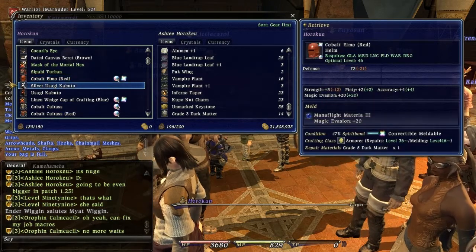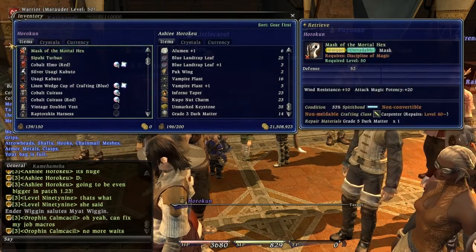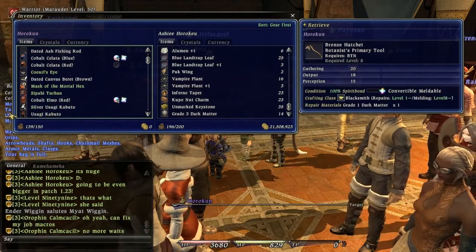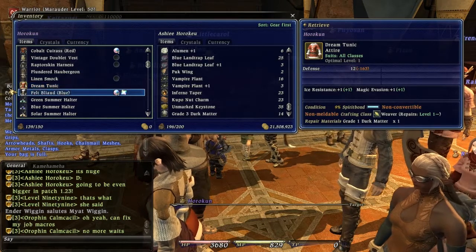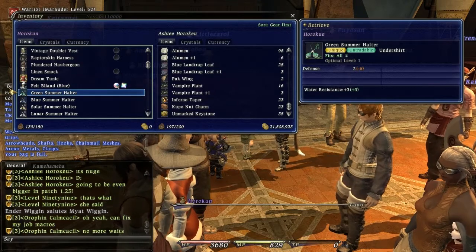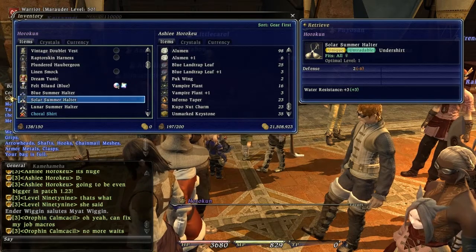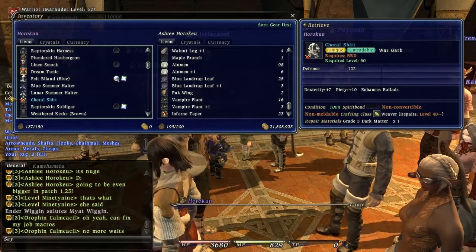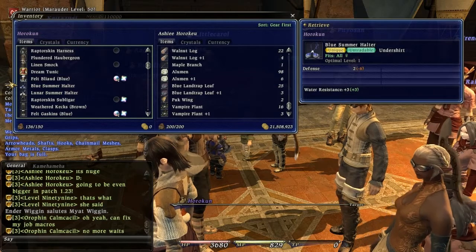Some of this gear is going to need some touching up. I don't think they're going to take things like the Usagi helmet — the Silver Usagi Kabuto. I heard that you can't take the Dream Tunic either, but they're going to be able to take all the swimsuits, which is amazing because these things take up a bunch of inventory room. They'll take some AF too, so since I have Bard AF stored on my mule, it's all good.